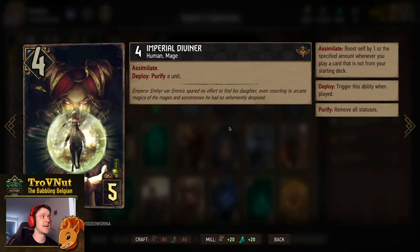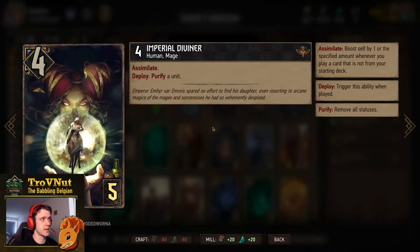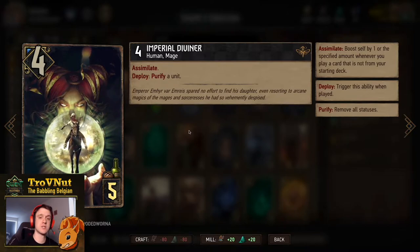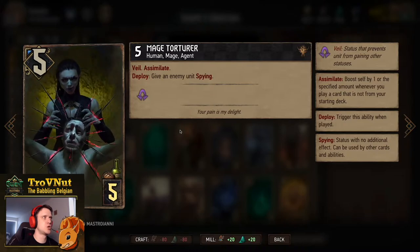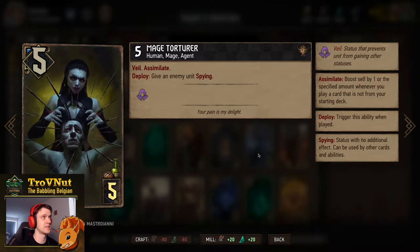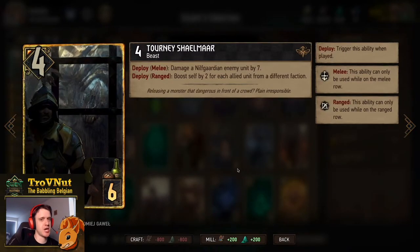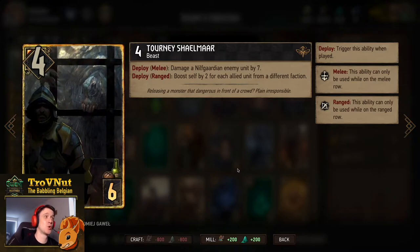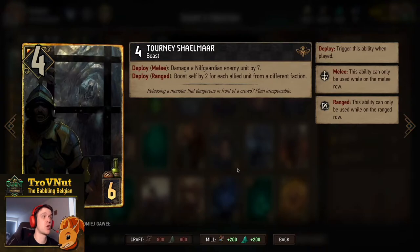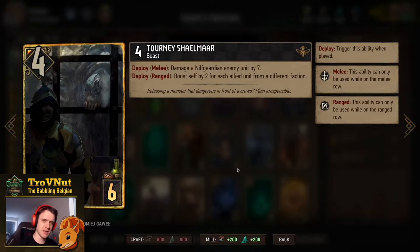The other Assimilate mage is the Mage Torturer - five power for five provisions with Veil and Assimilate. On deploy you give an enemy unit spying, giving another target for Artaud. Then the Tourney Shailmar - a card I really like, especially now it's only six provisions. Four power for six provisions. On the melee row you damage an enemy Nilfgaardian unit by seven - that's 11 points against Nilfgaard. On the ranged row you boost self by two for each allied unit from a different faction. If Obsidian Mirror units survived, that's already 10 for six.